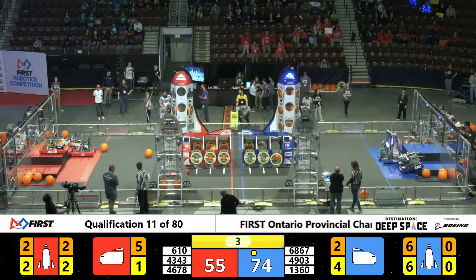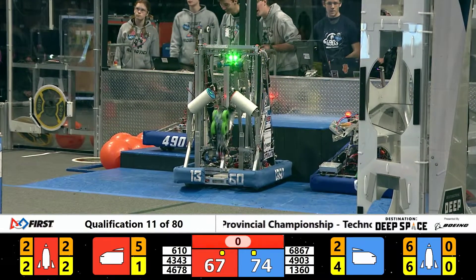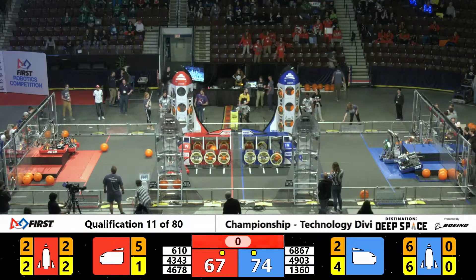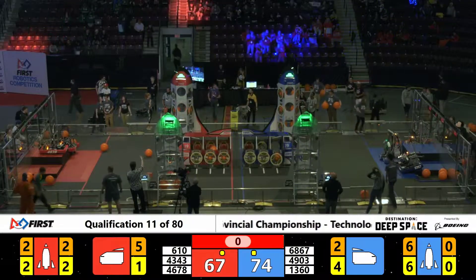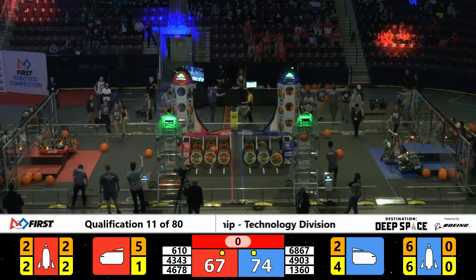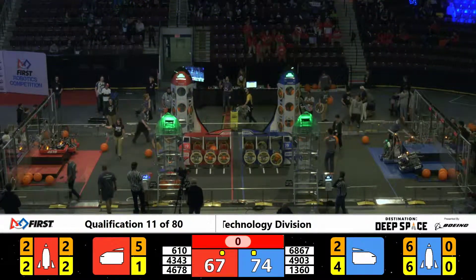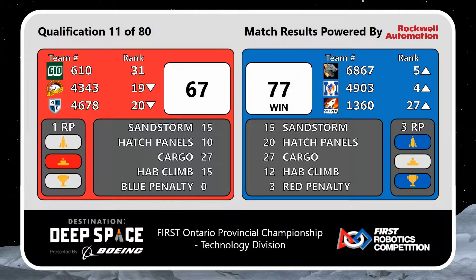Five seconds remaining. They could get that HAB climb. We've got 64-74 — we'll see if they made it up in time. That was 6-10 trying to get that last-second level 2. Thumbs up from our head referee, so let's get that score to you. It is going to be the Blue Alliance coming away with the victory, 77-67. One ranking point being picked up by your Red Alliance, and three being picked up by your Blue Alliance for filling up that rocket.